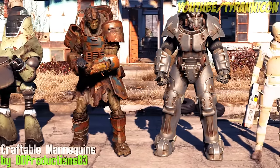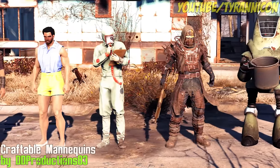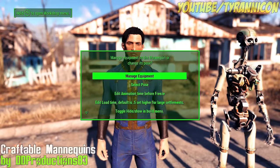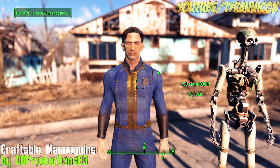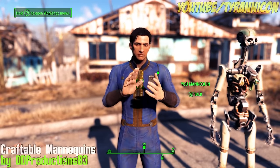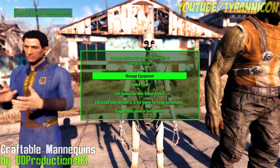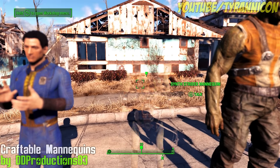Craftable Display Mannequins by DDProductions83. This mod lets you decorate your settlements with various NPC statues, including your companions and a lot of the important people you'll come across in the wasteland. You can equip them with most armors and weapons as well, and assign them custom animations and timers to get the exact pose you want. Create your own spooky Madam Two Swords Waxwork Museum.